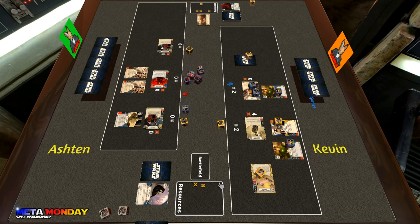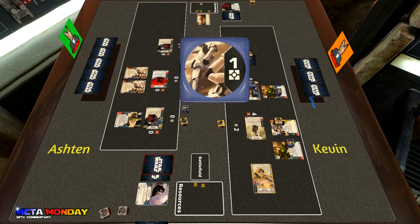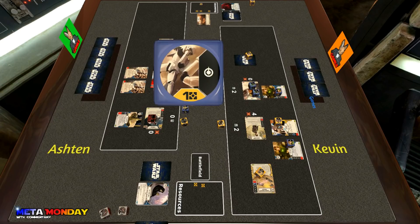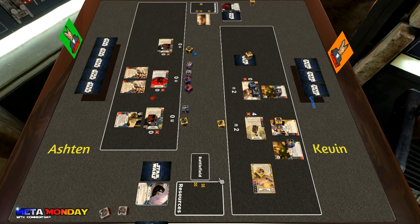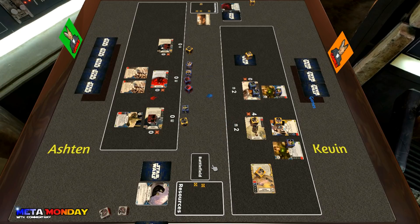Ashton gets in Mother Talzin and the Force Waves but rolls two blanks, two ranged on Mother Talzin, and a resource. He shows a three-cost Force Throw, quickly switching one of the Force Waves to a special — he does have the money to resolve. He still has the focus on the Sith Holocron. Kevin chooses to take the one discard from Ashton and one card off the top of his deck, then gives Ashton the opportunity to resolve the first Force Wave.